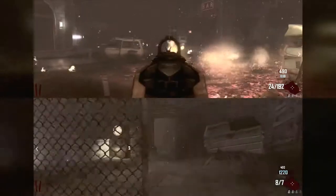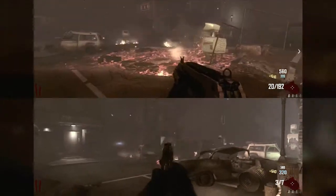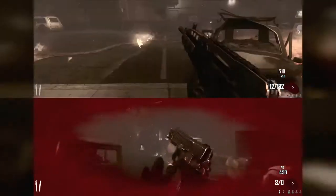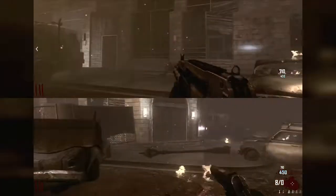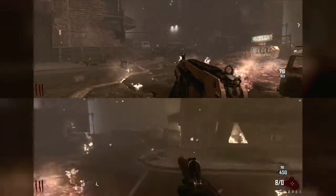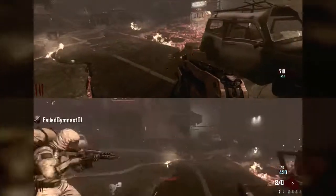Titanfall looks like Halo mixed with COD. Most of the games are multiplayer online, so it doesn't really matter that you have to check in every 24 hours — but we'll talk about that later. Metal Gear Solid 5 has really good graphics and is open world. Destiny looks like a mix between Halo and Borderlands — open world and online — and I hope it will have split screen, like going split screen and walking around the map.